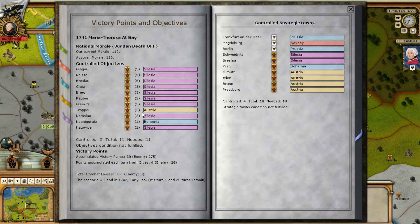Before we carry on, what are our objectives? Victory points and objectives for this scenario: sudden death is off. Our current morale is 110, Austrian morale is 120. These are all objective cities we need to control — most controlled by Silesia, one by Austria, one by Bohemia. We control none of them. It's a total of 11 and we need 11. Accumulated victory points: we have 30, enemy has 275. Points per turn: we get 4, enemy gets 26. The scenario ends in early January 1742. Strategic towns condition also not fulfilled.